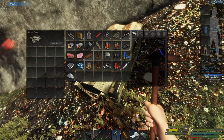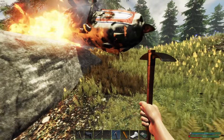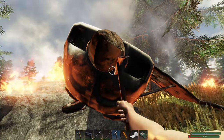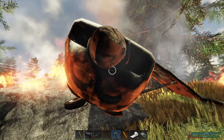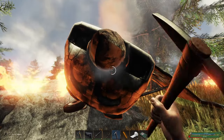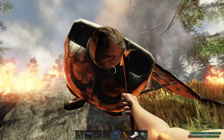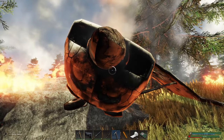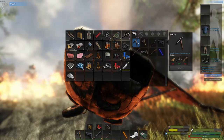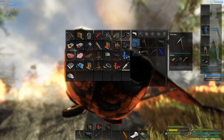We have to make the scuba station so we can make scuba gear to go in the water. And here we should be able to get ourselves just some scrap metal - fine with me. I'll grab some of this, although my pickaxe is very close to breaking. I think I can make another one.